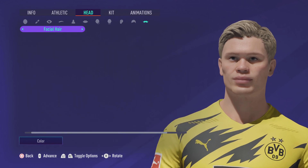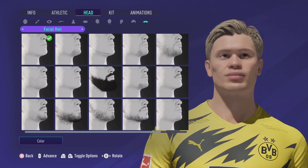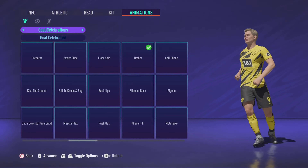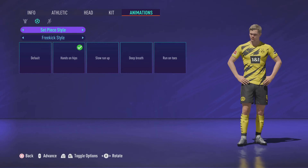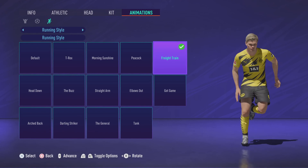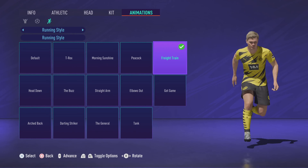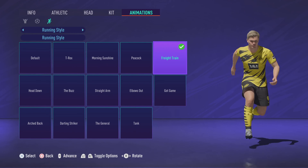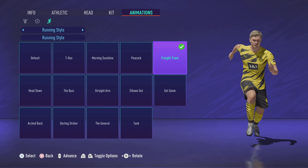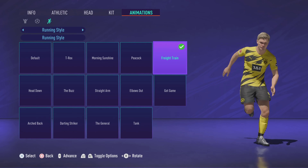Obviously no facial hair, so we've left him clean shaven. Another thing that's kind of a big deal is his running style — I chose freight training, which is probably as close as we can get to that famous Haaland style of just sprinting and going for it. Anyway, let me know if you liked the video, thank you so much for watching, and see you next time.